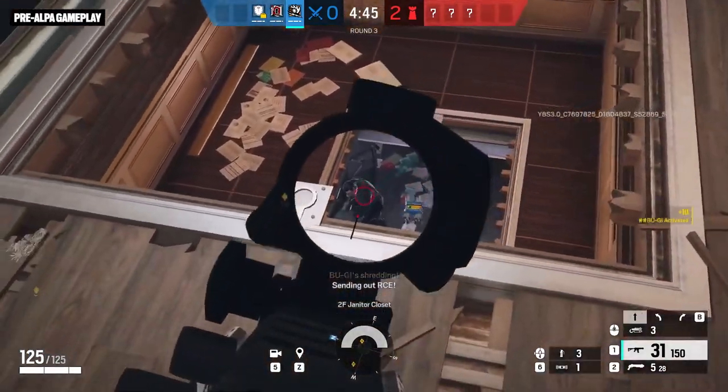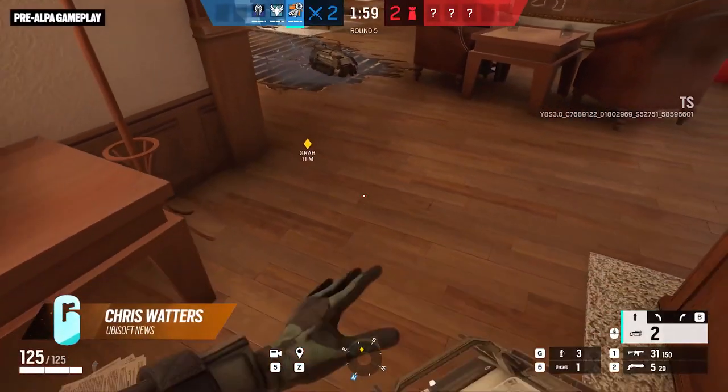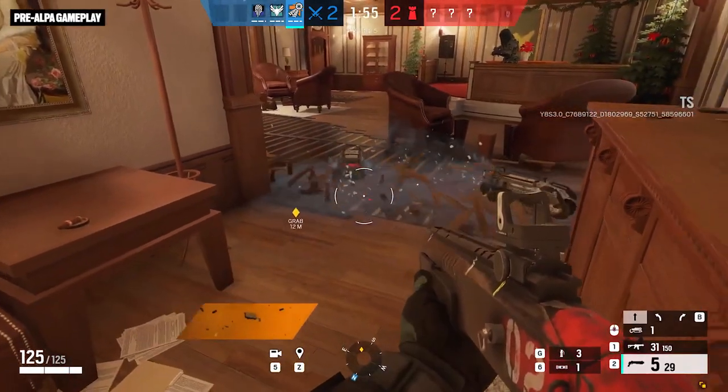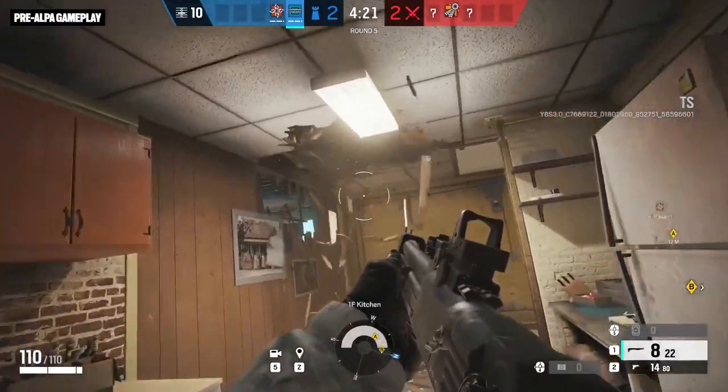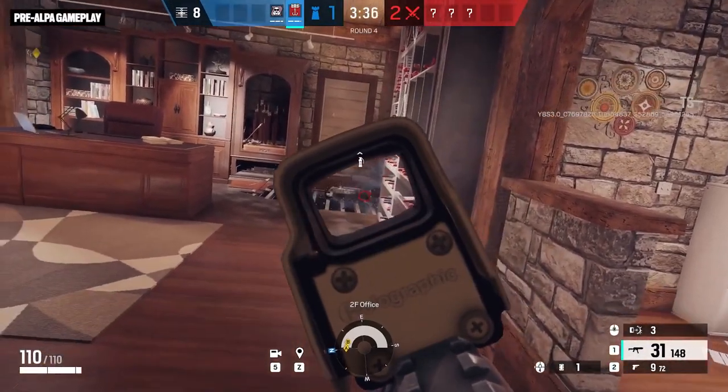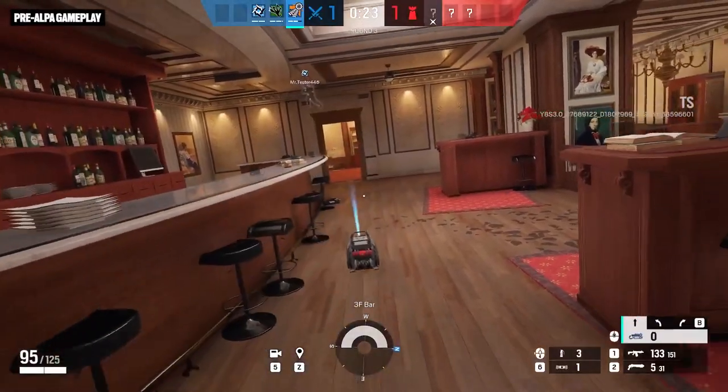Operation Heavy Metal is bringing something big to Rainbow Six Siege. Something destructive. Something sweet carries ghosts. What is that noise? Why is everything exploding? What are the actual footprints? The chaos you're seeing is the work of the Boogie Auto Breacher.